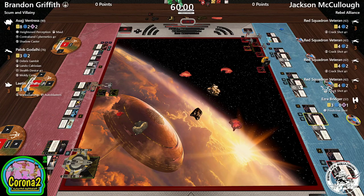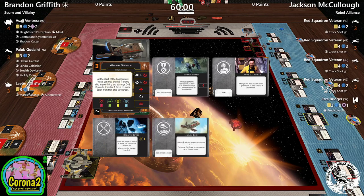The real thing players have trouble dealing with is Paylob. He steals tokens at range zero to two, has Debris Gambit so he can take a white evade action, Stealth Device making him harder to hit, and Moldy Crow to store focus tokens. Paylob has taken damage in only two games this tournament and has yet to be killed — he's just a puzzle that a lot of players are having difficulty cracking.